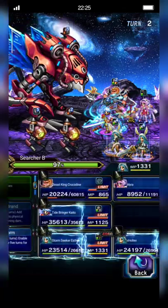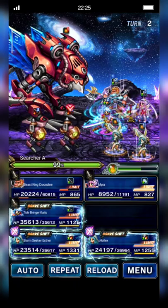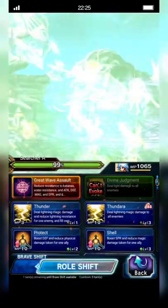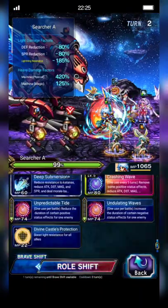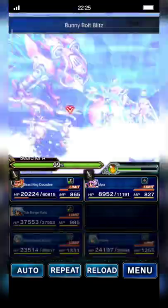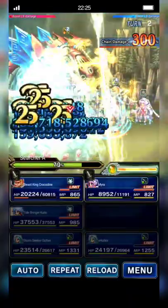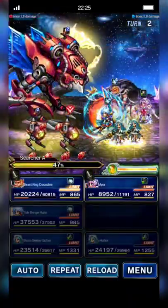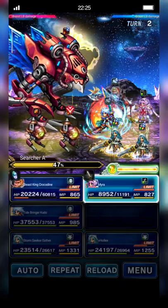And now dual Esther cast Limit Burst. Kaito shifts to Aggressive Form and casts Crashing Wave. And now Crocodine casts Forbearance to activate Omni Cover.